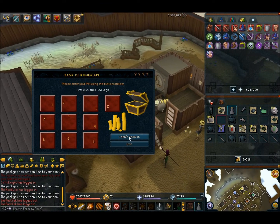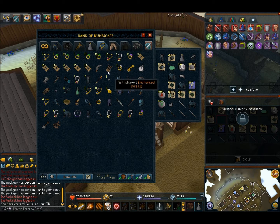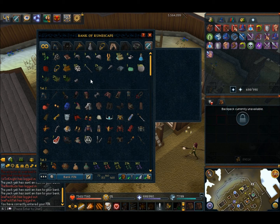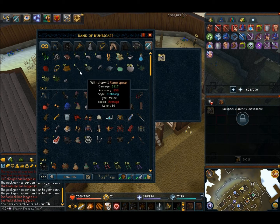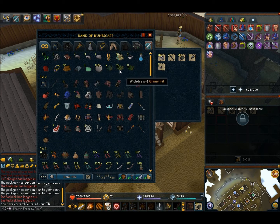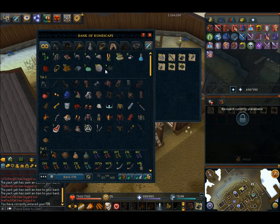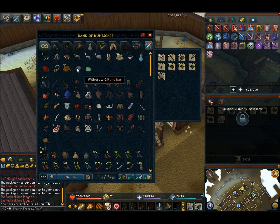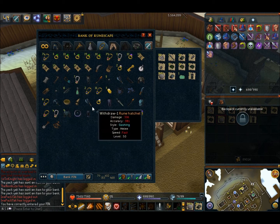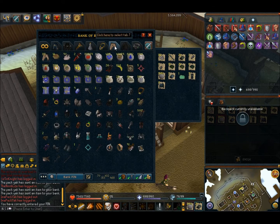We're back — sorry about that. I did DC once during the trip, which is why we had to type in the bank pin. We completed one hour and killed 112 Airuts. The loot includes: 112 bones, 7 rune spears, 24 addy bars, a loop half, a tooth half, 12 dwarf weeds, 24 Airut charms, 4 dimes, the pure essence from the rare drop table, a rune ore, one Serenic Scale, and rune platelegs. We also had rune platebodies.